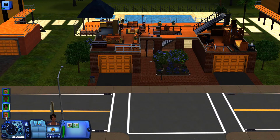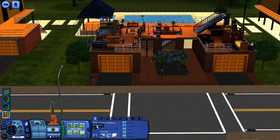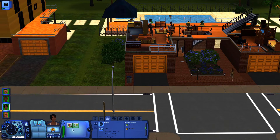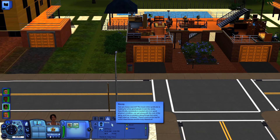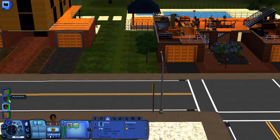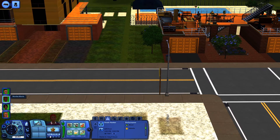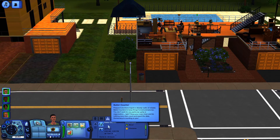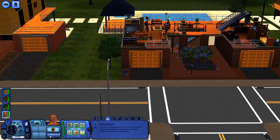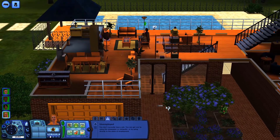Okay, who has jobs and who doesn't? That's something I need to know. She's unemployed. She is actually employed - she's a decoy for the police, I believe. This girl is a snack hawker. And she is a ballet... so she's the only one that doesn't have a job. We have currently 2,000 in the account right now. So let's try to get her a job.